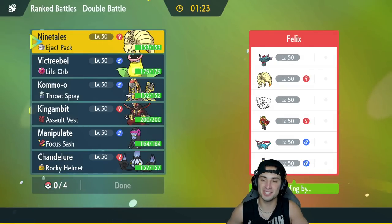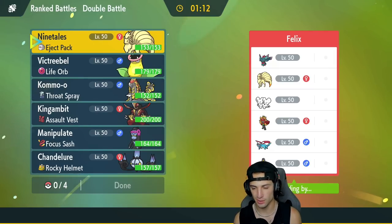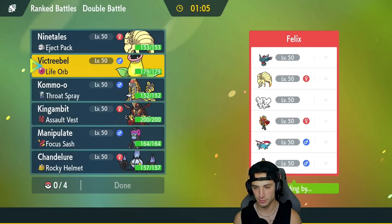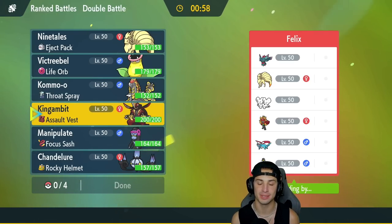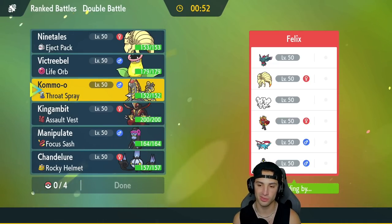Final match coming at you guys — our opponent has Ninetales just like us, so weather is going to be on our side. We definitely want to bring Victreebel and Chandelure. I'm considering leading with King Gambit because I think they're going to bring Fluttermane, and King Gambit with Defiant handles most of their team well besides Ninetales, Ogerpon, and Urshifu.